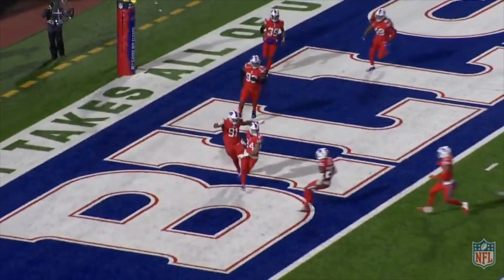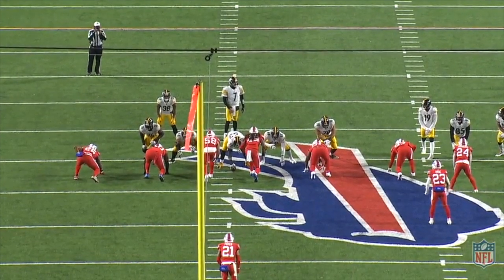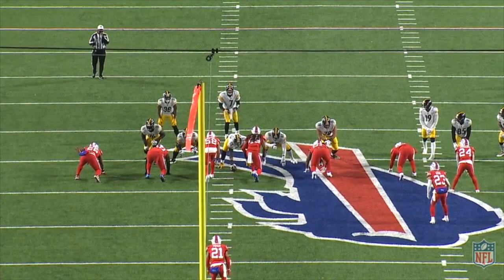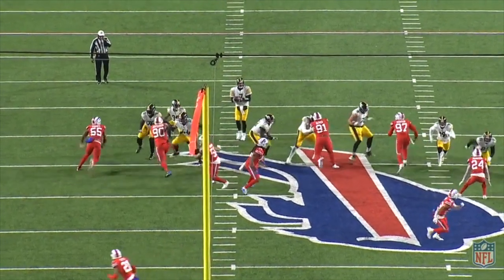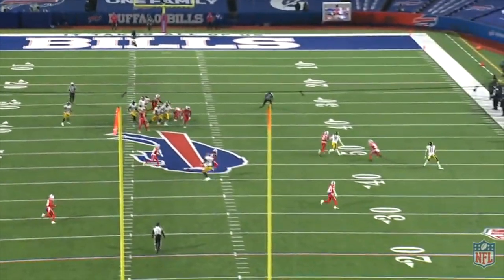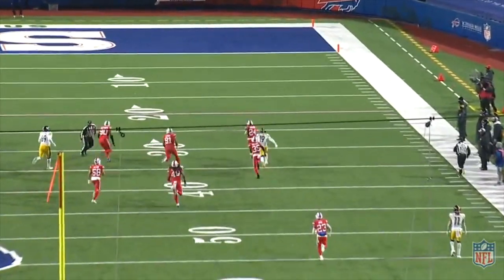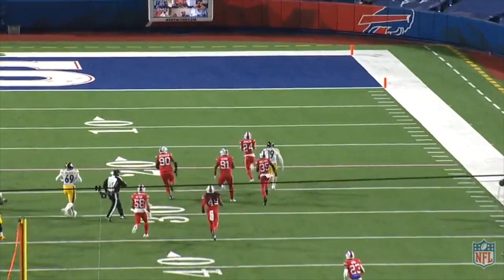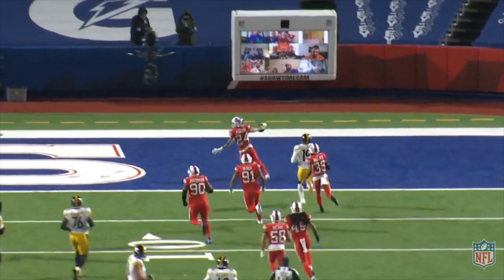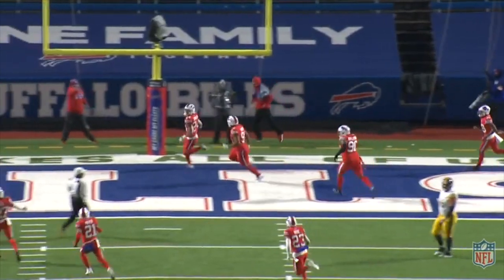You see that corner — not sure if he's the corner or the nickel player, but he's in the flat, squatting the flat. You have the two guys getting over the top on the hashes. That inside player making a really nice move. You question, with everybody coming out of that same position, just not having that guy in his vision, because you typically don't see him make these kinds of mistakes. That's as basic Cover 2 as you can get: two high safeties, flat, curl, hook, curl, flat.